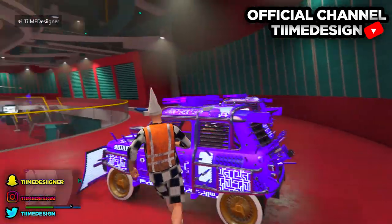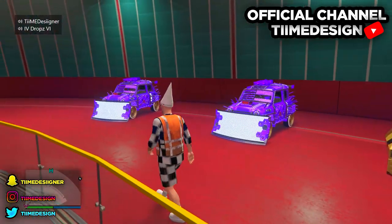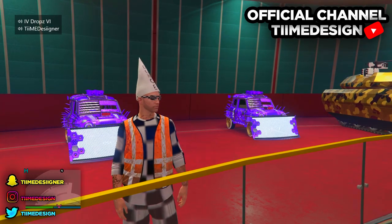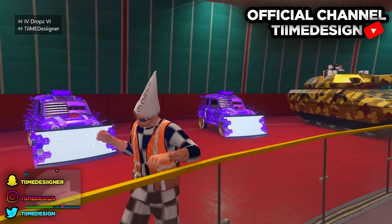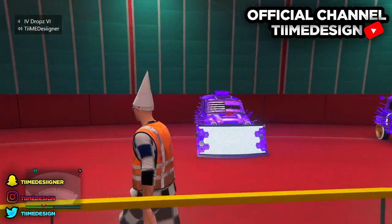If you want to rinse and repeat, just start from step one and keep repeating this glitch over and over. You and your friend can just keep doing this back to back and you'll be set for the casino DLC. I hope you guys enjoyed today's video — make sure you subscribe if this glitch works for you, like today's video, and comment down below so other people know about it. Tom Design signing out — peace!